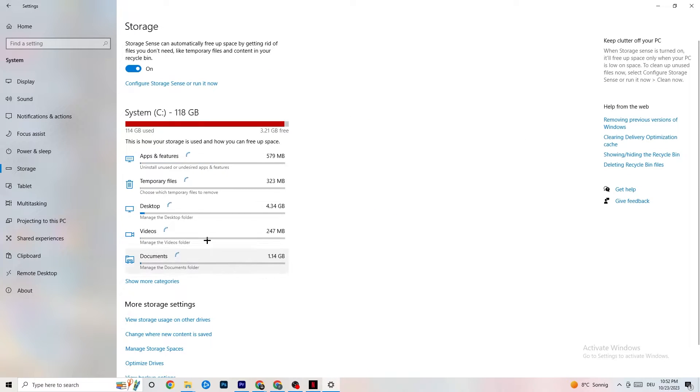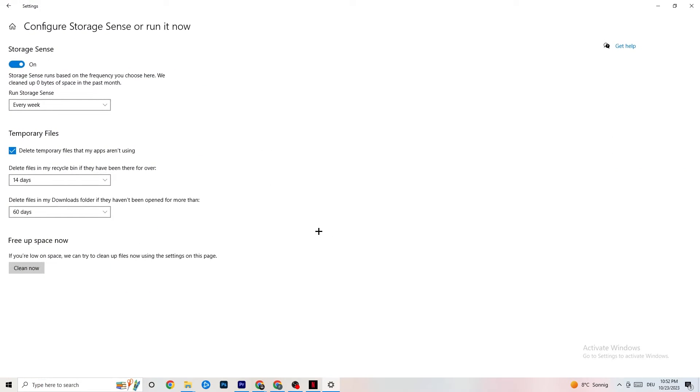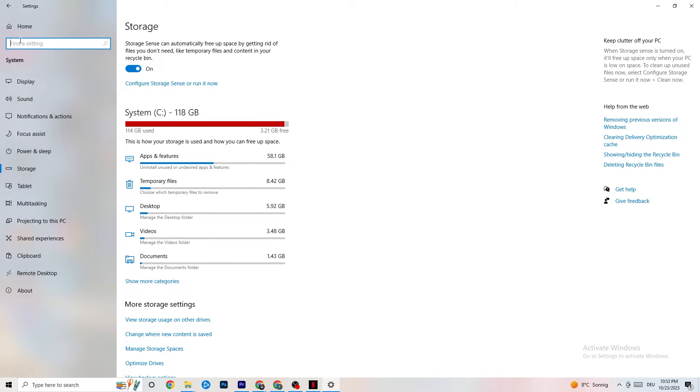Then go to Storage, click the blue linked text that says 'Configure Storage Sense,' and run it now. Copy these settings: run Storage Sense every week, delete temporary files that apps aren't using after 14 days, and recycle bin files after 60 days. Clicking 'Clean now' will delete every temporary file your apps aren't using, freeing up storage space.